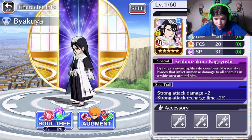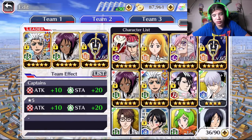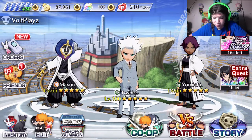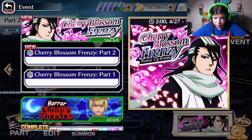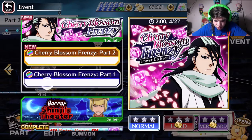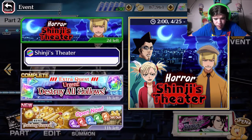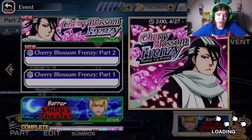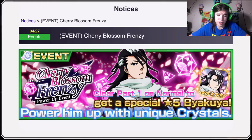This is Byakuya, which is really cool actually — it's a free 5-star. So out of the free 5-stars they've given in case you have really bad luck, they've got Renji and Byakuya now. So that's pretty cool. Let's do medium and hard real quick — let's see the crystals that drop. We'll do them real quick, and then what is — a Part 2? Why would there be a Part 2? What drops in Part 2? Very confused, guys.